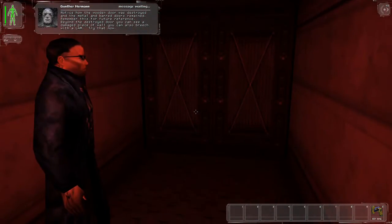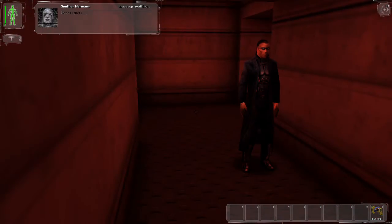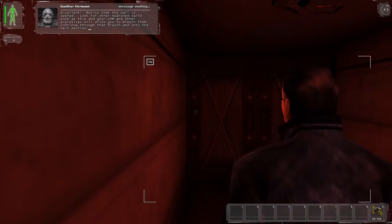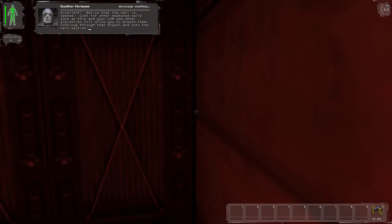Try that now. Excellent! Notice that the wall is opened. Look for other weakened walls such as this — your LAM and other explosives will allow you to breach them.